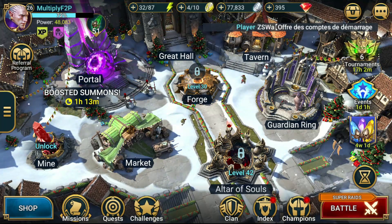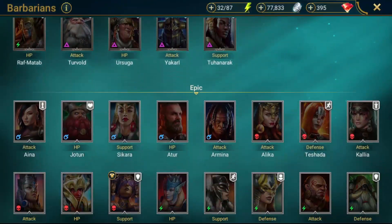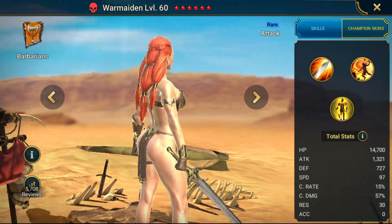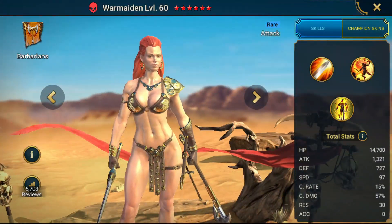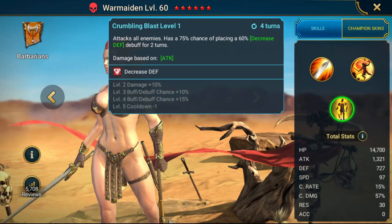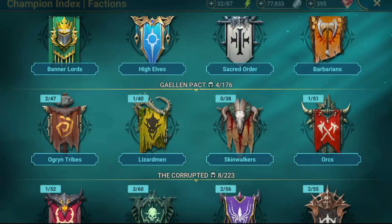As I kind of hinted at in the last episode, we've got our War Maiden. Here she is, in all of her glory. We leveled her up. She's not wearing much clothes, but that's okay. The whole idea behind War Maiden is that she's a decreased defense champion. Why is that important?